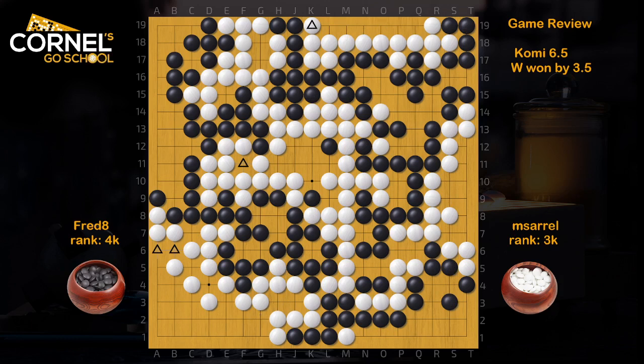But anyway, the problem was in the early middle game stage where Black could attack more severely the top left group, and damage more in the top and also in the center. Somehow White managed to build more points than Black, where Black had all the potential. So yeah, overall, pretty good game by both, and lots of lessons to take away. Enjoy the review.